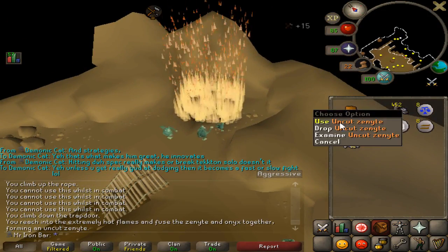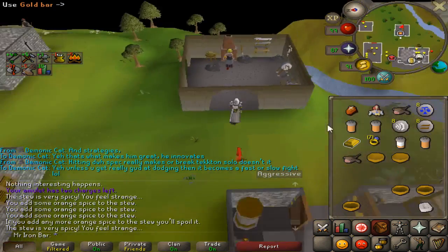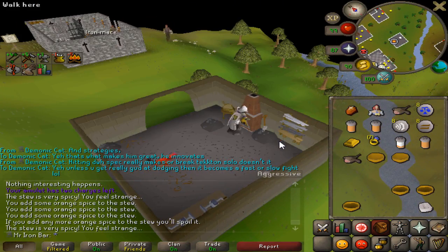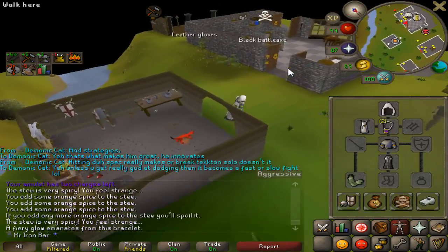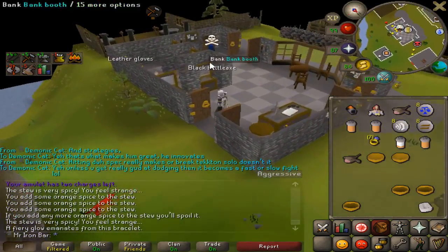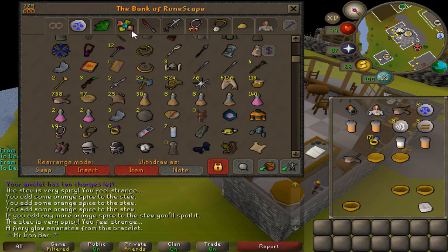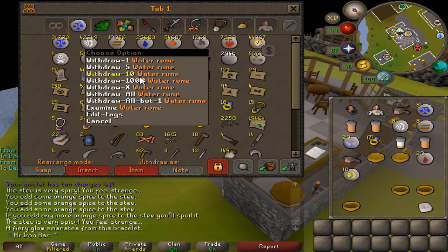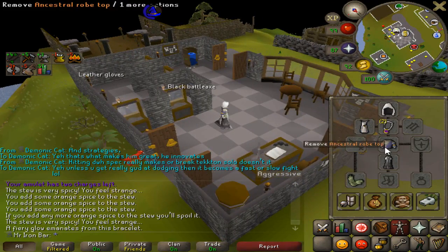Fuse them together, please. There we go. Round 6. I got it, yes! That didn't take too long. Right there — Zenyte Bracelet. That is nice. Beautiful. Let's go and get the runes for this. 20, 20, right? Enchant the Zenyte Bracelet. And there it is — Tormented Bracelet, guys.